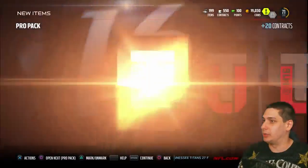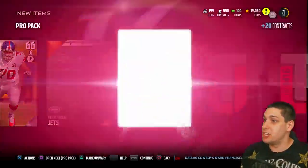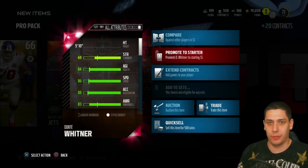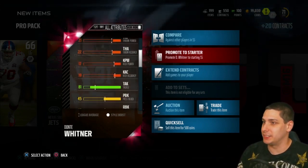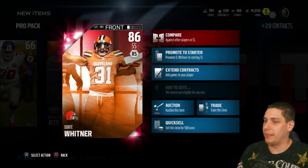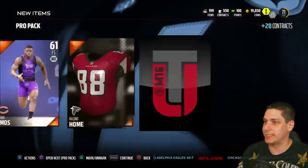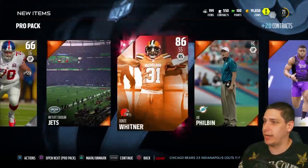Let's continue to move on. We've only got 199 items so we're not gonna fill up our binder. Hopefully we can get some more good stuff - another elite, Dante Wittner! Three elites, let's go! That is awesome. We are really getting some good luck to start off. I know a lot of people were not pulling very many elites - I'm feeling very very good about pulling three elites already. How do you guys like those new Cleveland Browns uniforms by the way? I like the jersey but I'm not sure about the pants. He is definitely a huge upgrade for our defense. We're getting some big upgrades - we were at about a 70 overall before we started. Let's promote him to starter.